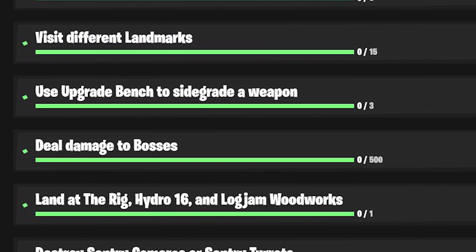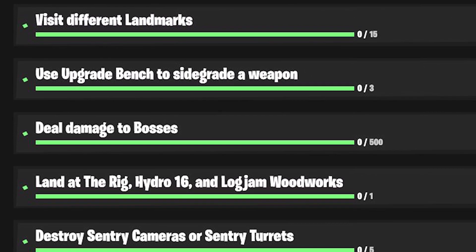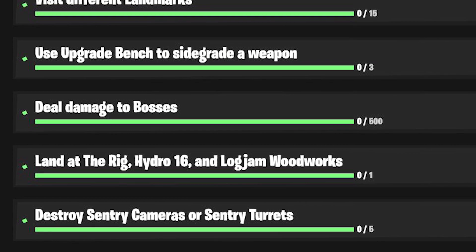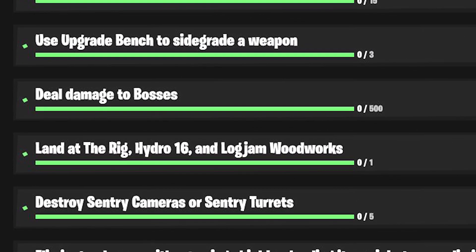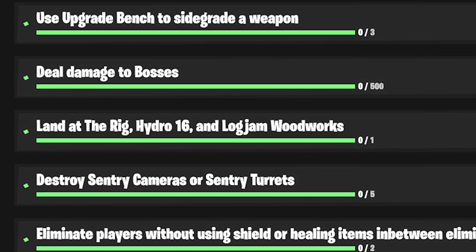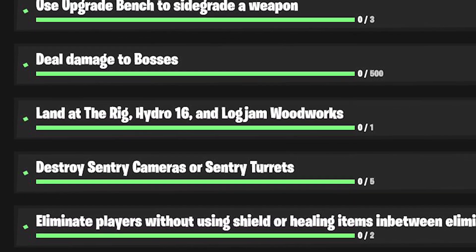Destroy sentry cameras or sentry turrets — pretty simple, nothing too major. Sentry cameras and turrets can be easily found on the yacht, I know that for sure. Turrets are probably the harder thing to destroy, so I'd go for the cameras if you can, because they're a lot easier to destroy than the turrets, and at least the cameras don't shoot you back.